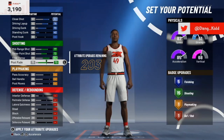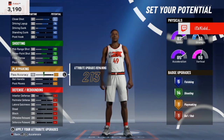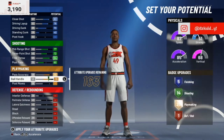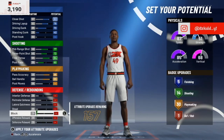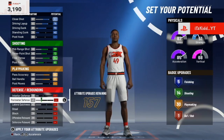You can max out your post fade if you want — that'll give you 15 shooting badges — but I'm taking it back down to 60 so we can use those extra attributes somewhere else. For the playmaking, it maxes out at 92 but we're cutting it back down. I'm going to take the ball handle all the way to 85. Post moves we're going to leave alone because we're already maxed out at 30 playmaking badges, so we have no need to touch post moves.